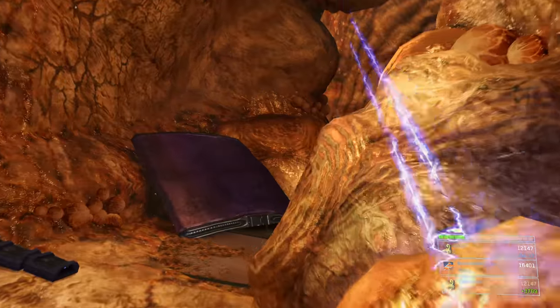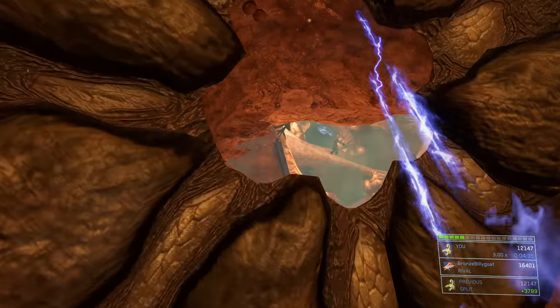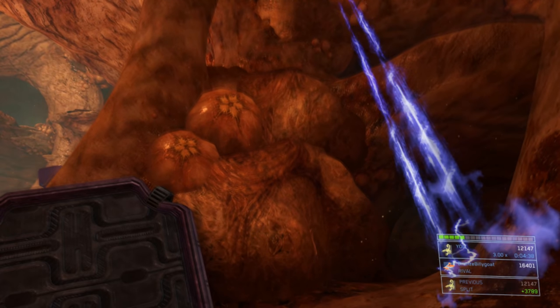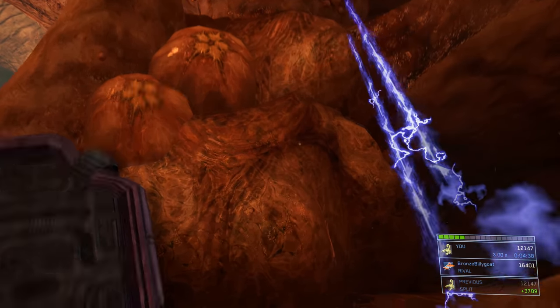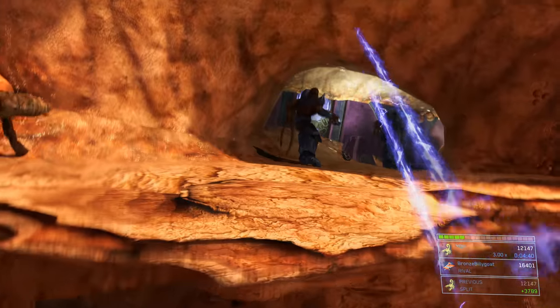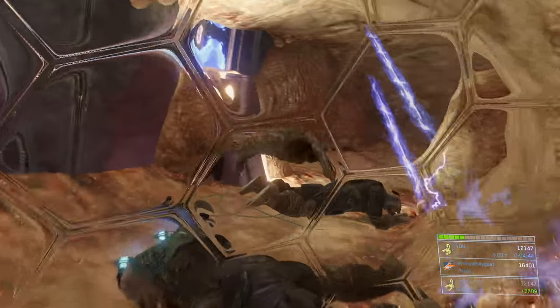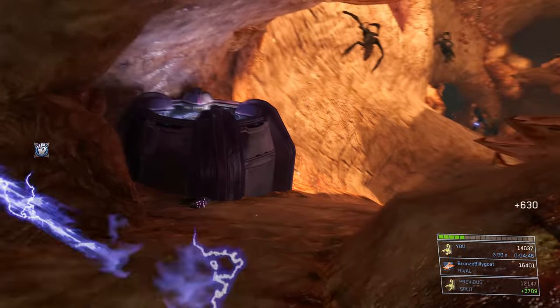We're going to come upon one of those gross sphincter doorways and move through — turn to the right, there's a ledge we can jump on top of. It's not immediately obvious where it is, but there's a little shelf blocked slightly by that big bulbous flood blob that spews infection forms. Jump and crouch onto the right side, turn around, jump up to the second level, and throw down the bubble shield.